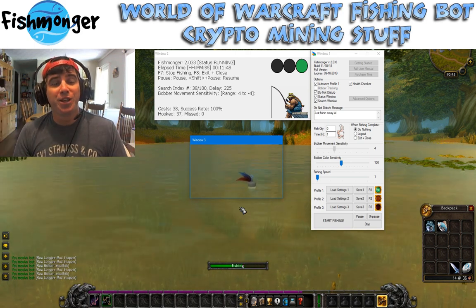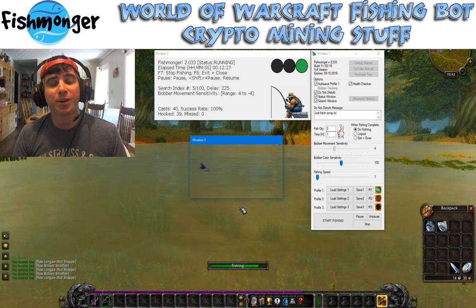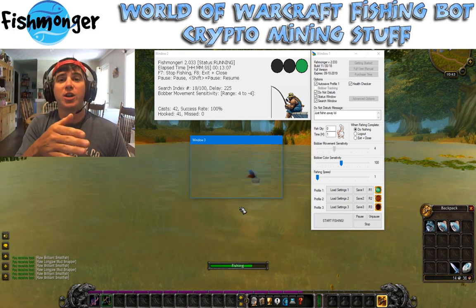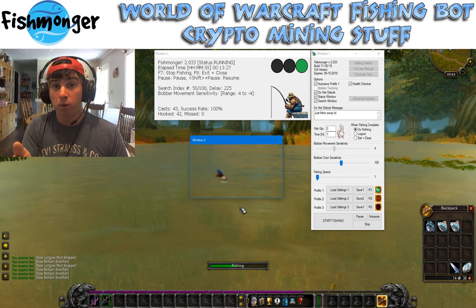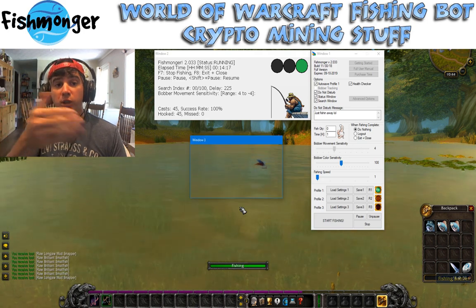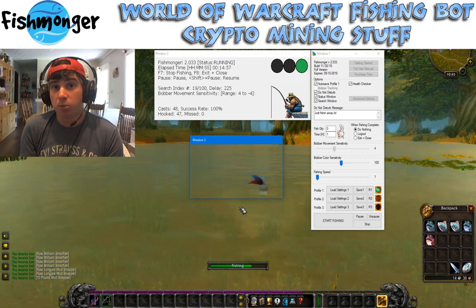I'm going to be able to sell these fish for a whopping one silver, 94 copper. But obviously that's chump change. Moving up to fishing other kinds of things will be a lot more beneficial as far as selling stuff goes. And obviously, if you level up cooking, you'd be able to cook the fish and either sell the food or use the food and the beneficial stats that come along with it.